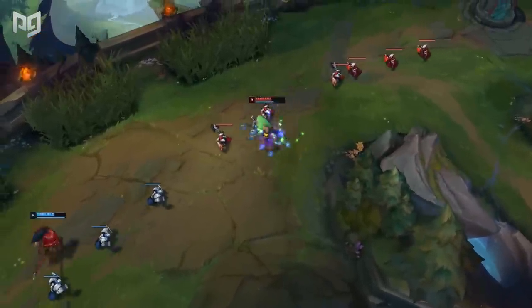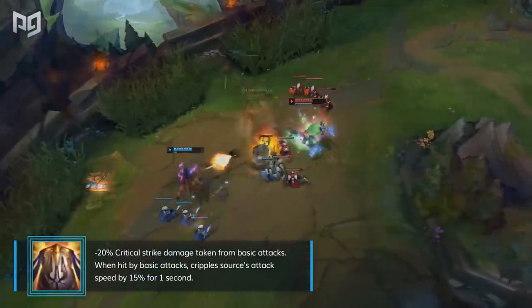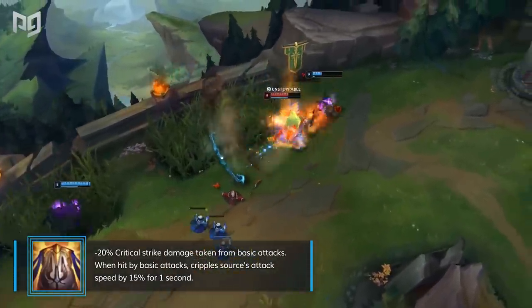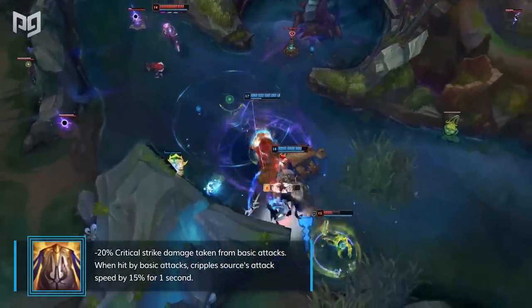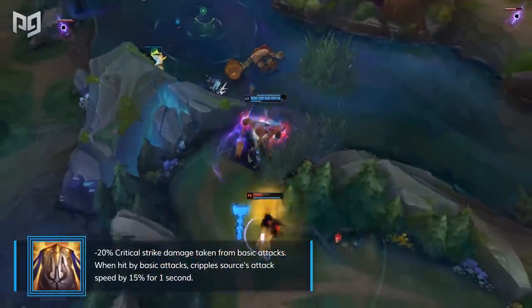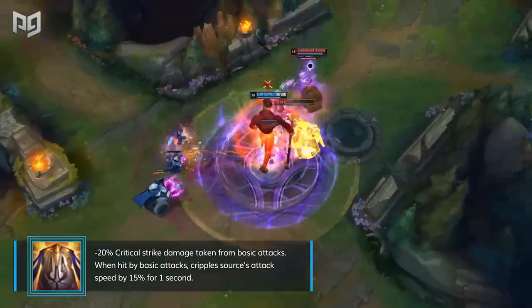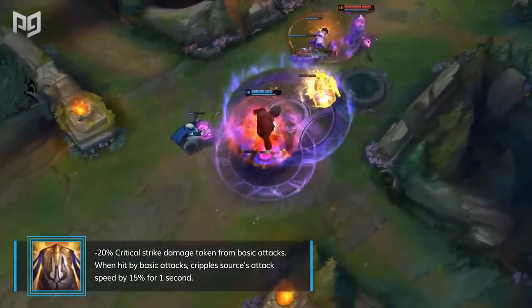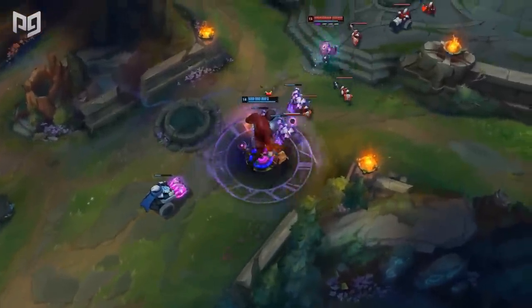Randuin's Omen is one of the best armor items in the game. Versus enemies who have a lot of crit, it's even stronger. Against champions who rely on crit, like Yasuo and Ashe, you'll definitely want to consider building one. Whether you're building it for the outright tankiness or the active slow, Randuin's is a solid defensive pickup. Number-crunchers may note that it's not a gold-efficient item for the raw stats it gives, but its passive and active effects are strong enough to make it a strong purchase as a response to certain champions.